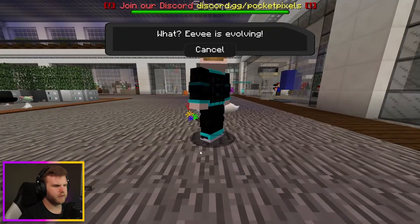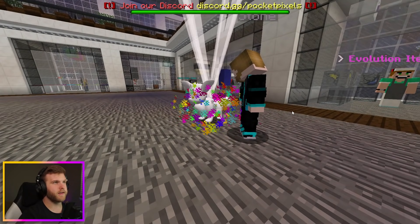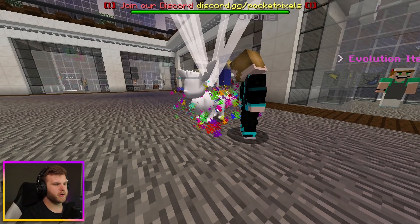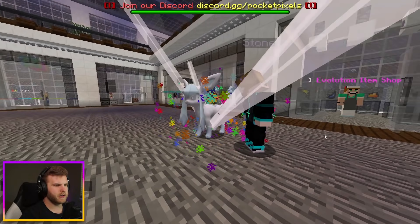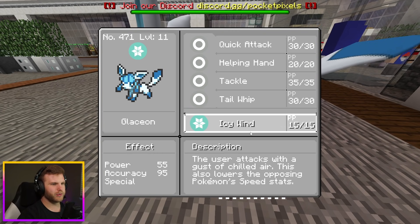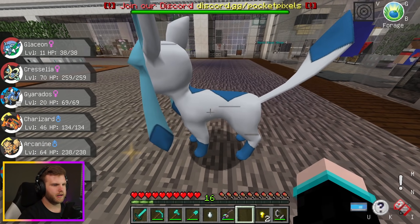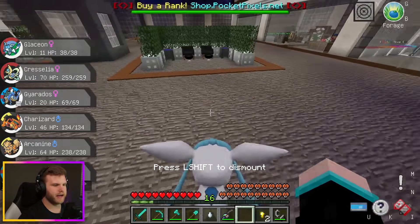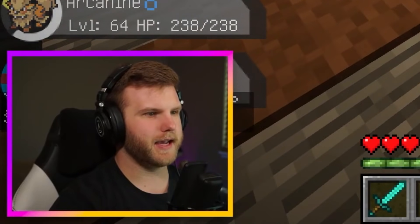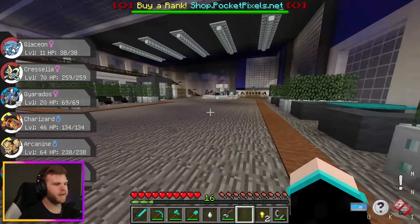My Eevee's evolving! It should be the Ice one — I really like the Ice evolution. A Glaceon — that's what's up! We get Icy Wind now, so I'm going to get rid of Tail Whip. Now I have a Glaceon and I can ride it around — that's one of my favorite things.